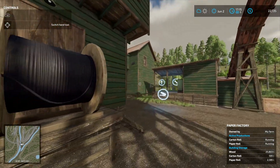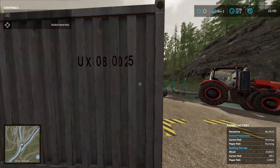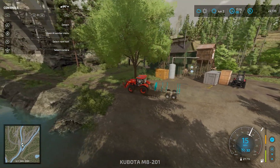We just dropped off a load of logs, and we've got almost 26,000 liters of wood in the paper mill right now. We're going to head back and grab some more.